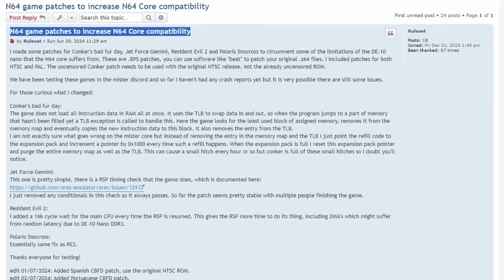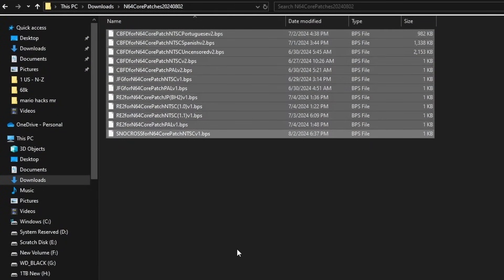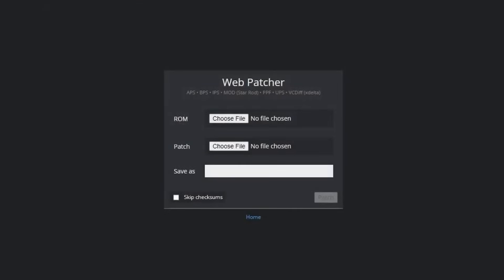There is an explanation from ruleset as to what each and every patch does. And when we get down to Polaris Snowcross, it says it essentially does the same thing as Resident Evil 2 — a 16,000 cycle wait for the main CPU every time the Reality Signal Processor is resumed. It's just a delay of 16,000 cycles. I know that sounds like a big number, but trust me, given the amount of cycles that go through the processor, this really is a very small number even if on paper it seems large. And when you download these you will also see patches for Conker's Bad Fur Day, though you don't really need to patch that anymore on the current test core. You will still need a patch for Jet Force Gemini even with the new core, so you'll use the web patcher — which I'll link below — to patch up your game files.